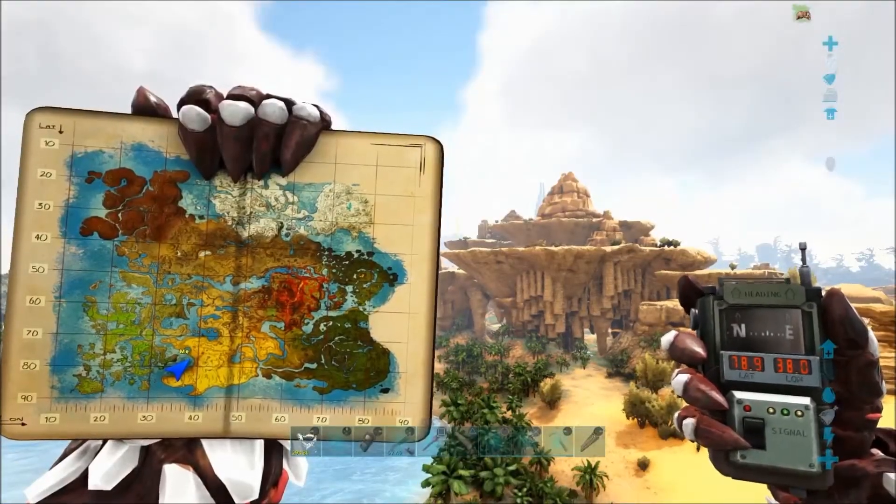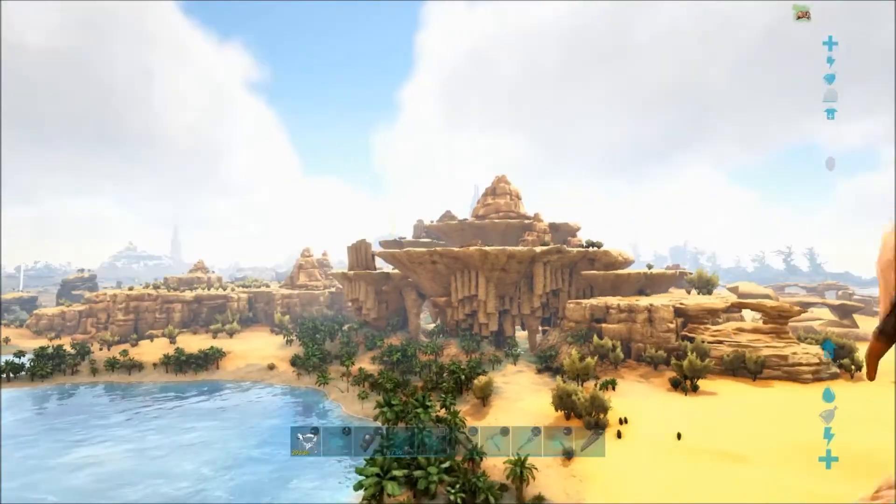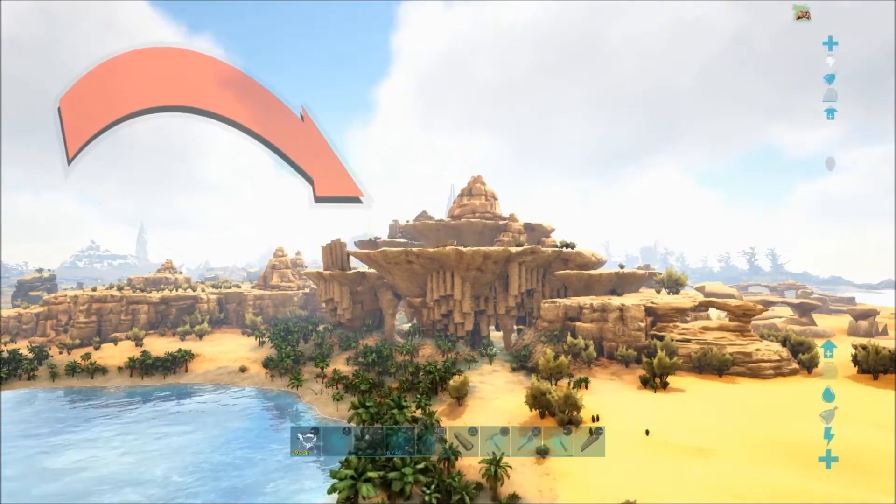We're down in the desert at the Wyvern Hive. You can see this rock formation from quite a long ways off, so it's easy to spot.